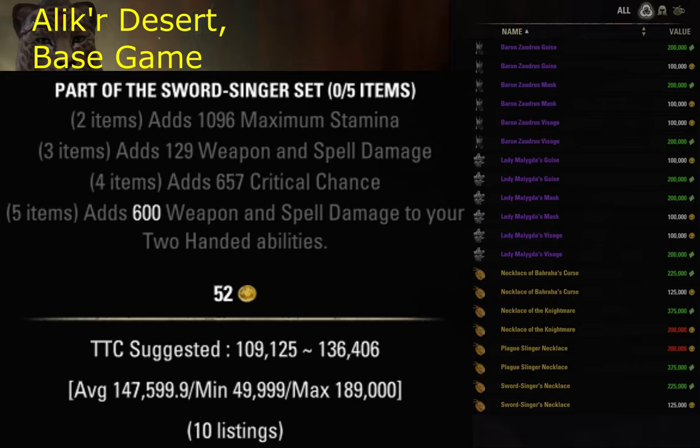Sword Singer adds a solid amount of damage to two-handed abilities, but only there — could be useful on some niche builds.